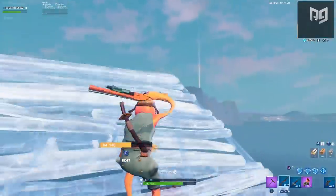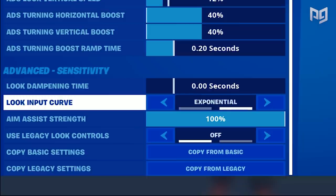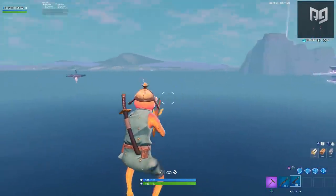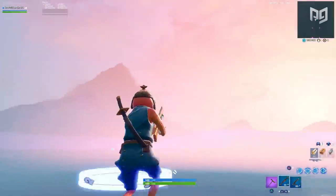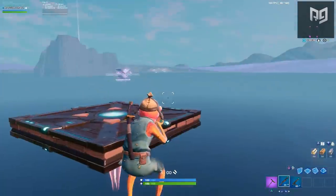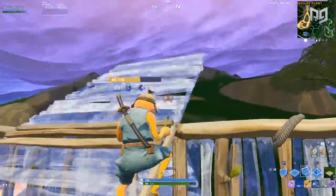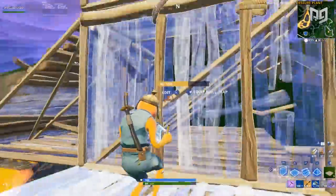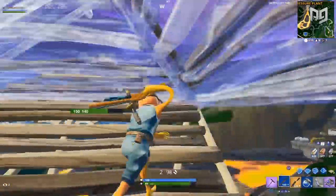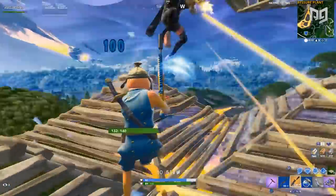'Look Input Curve' is a bit hard to explain, but simply put — keep it on Exponential. Exponential makes your stick less responsive to smaller movements, which makes your aim easier to control. Linear feels completely different and has almost a mouse feel, which is not suitable for analog sticks. Switching to linear will mess with your muscle memory significantly since the entire Fortnite career you've been used to has been on exponential. We strongly recommend keeping it on Exponential.